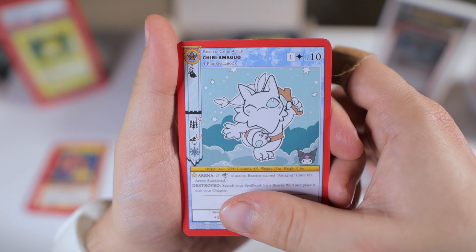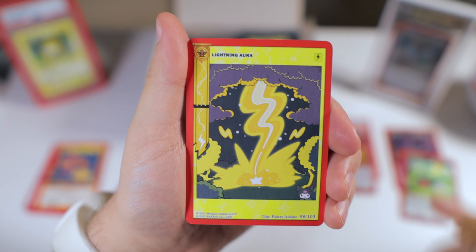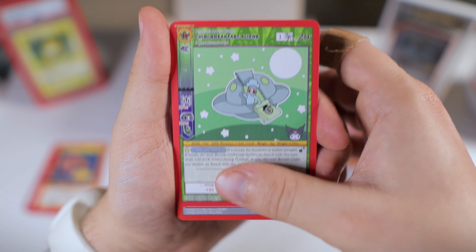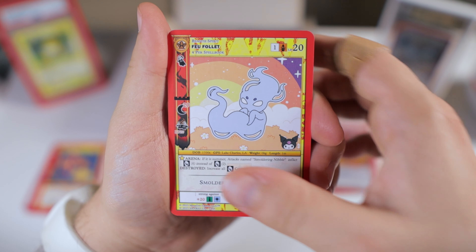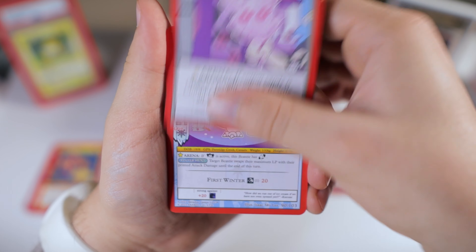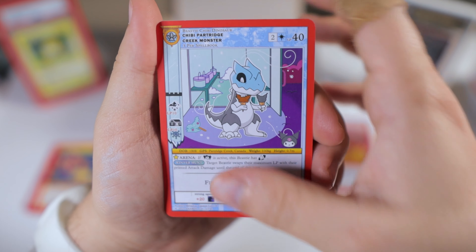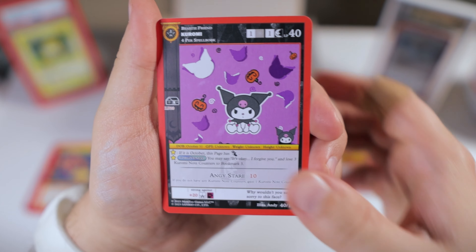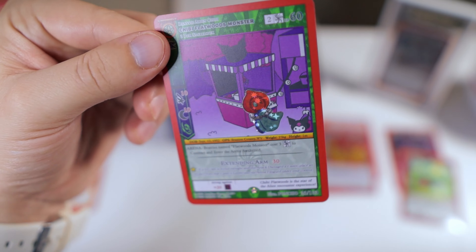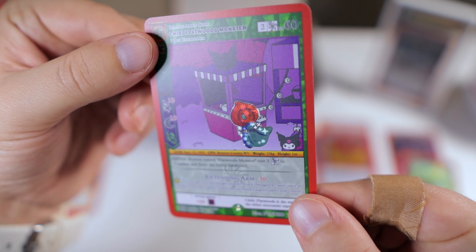Chibi Rose. Baby Rose. Amguk — something like that. Breakfast Aliens. Ticket Roll. Bullets. Cryptid Cotton Candy. Chibi Partridge Creek Monster. Kuromi. And Melody — still not holo. And we did get a reverse, which is the chibi Flatwoods Monster. Kind of cool.